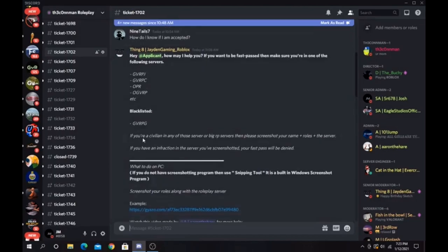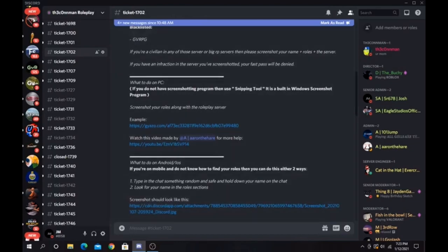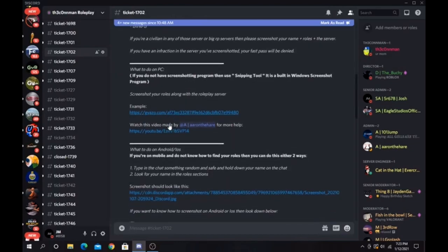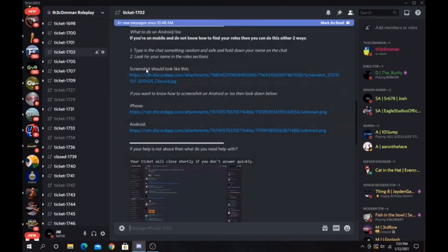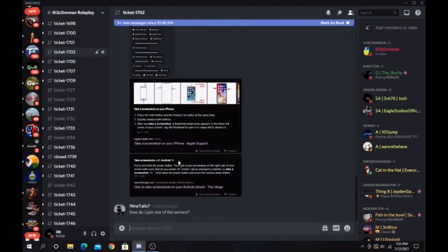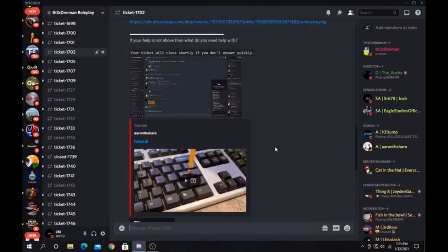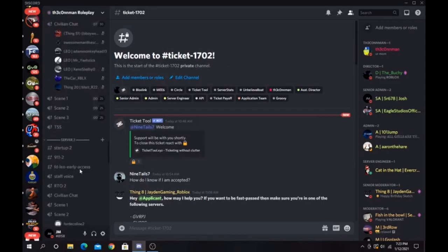Blacklisted servers don't count. If you're a civilian in any of those big RP servers, please screenshot your name and roles in the server. If you have any infractions in the server, your fast pass will be denied. This section also tells you how to screenshot, and there's a video on here showing you how to get your fast pass.